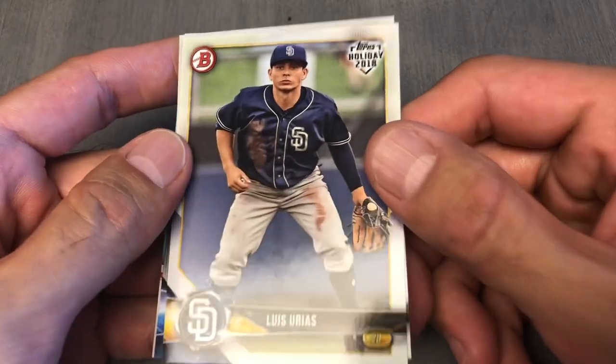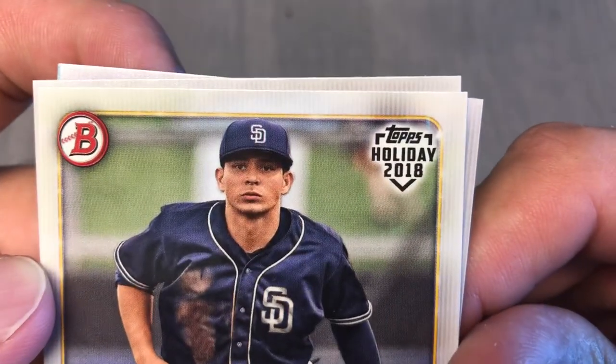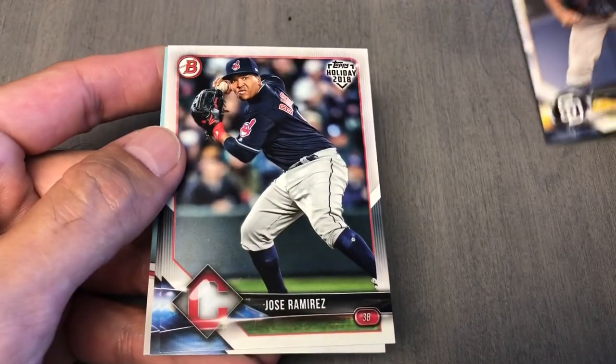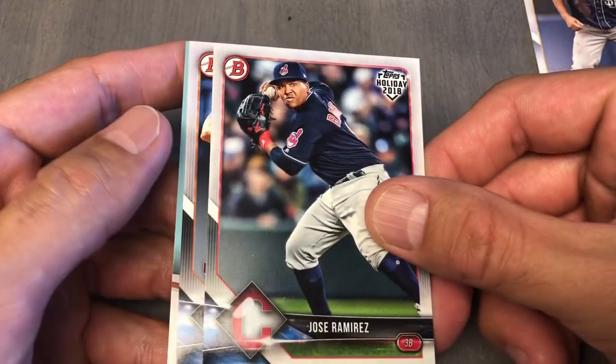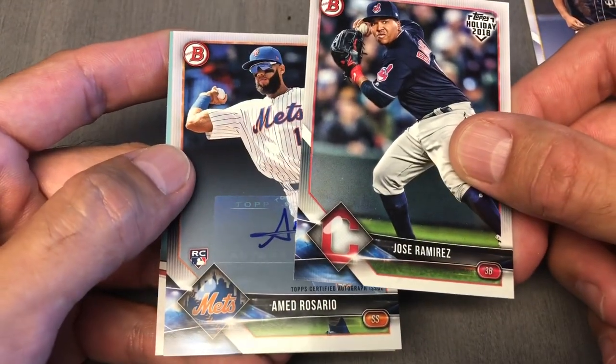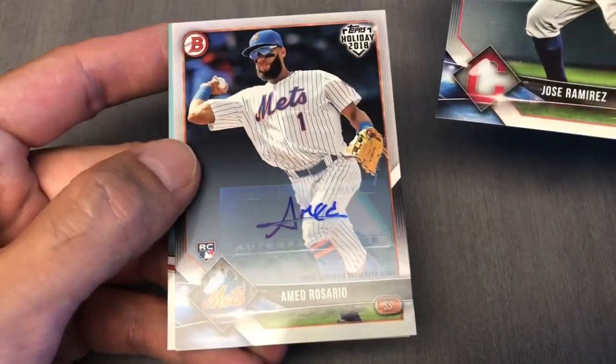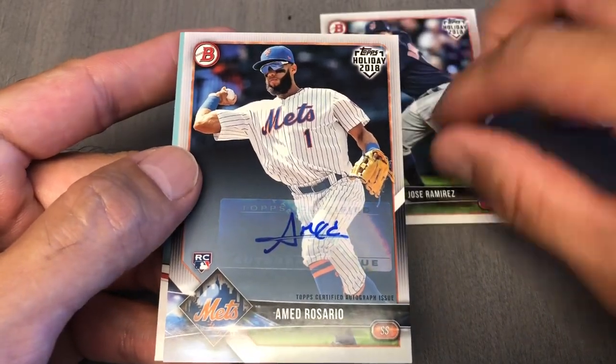We got Uriah's paper. Let's see, it's Topps Holiday. Number 14, Jose Ramirez. And I thought we had three — three Bowman cards.